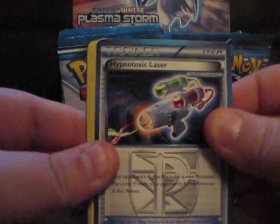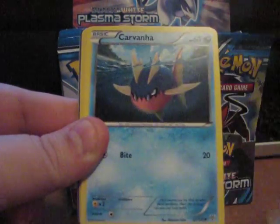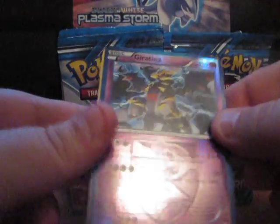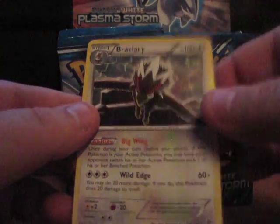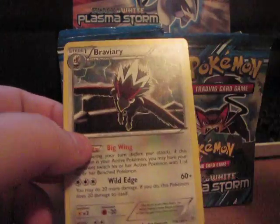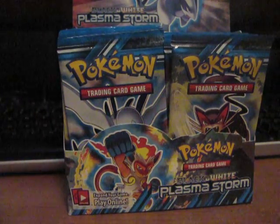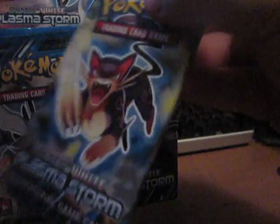So here we have a Hypnotoxic — a very playable card. Hopefully I can pull a Reverse one of those, that'll be sweet. Escape Rope, Girder, Petrat, Carvanha, Whismur, Foongus, Purrloin. Oh nice, a Reverse Holo Giratina! That is a rare — I think it's a Holo too in the set. And a rare Braviary. I actually wanted this card, it looks so sick — probably one of my favorite artworks of the set, rare-wise. Awesome. Along with the Hypnotoxic — one of the best item cards in the format right now.